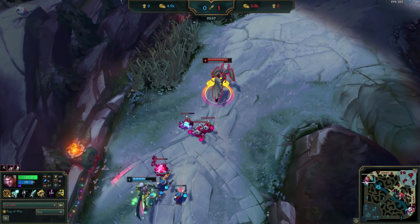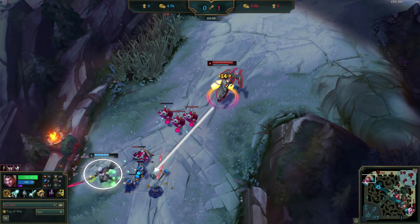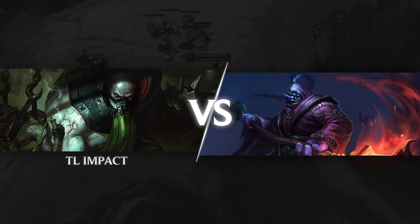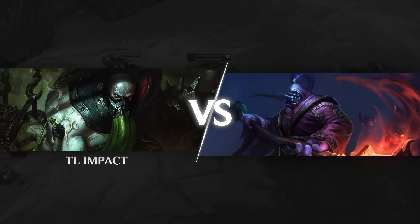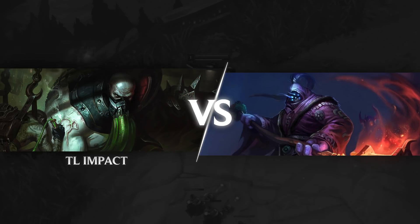Hey everyone. A common question we're getting about our range vs melee top guides is: why should we push as the ranged champion if that's what the melee champion wants us to do? We can easily see how this is confusing, so we're going to clear that up in this video by analyzing a gameplay of TL Impact playing Urgot vs Jax. Stick around to the end as we'll finally break down this paradox where both players want the same thing.